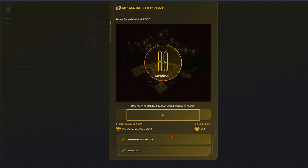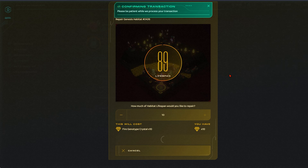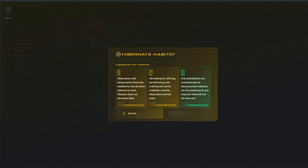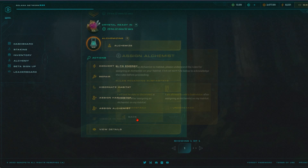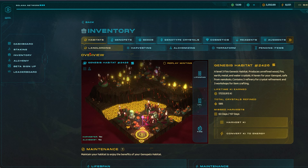There is a reason that we refined our crystals — the crystals need to be put to use as our lifespan decays. To repair a habitat, simply select how much you want to repair it by, feed the crystal element it needs, and confirm that transaction. We do appreciate that you may not want to do all of these steps when purchasing land, so it is possible to hibernate your habitat or pass on the responsibility to a tenant. It's worth checking that they are active, otherwise neither of you will earn anything.